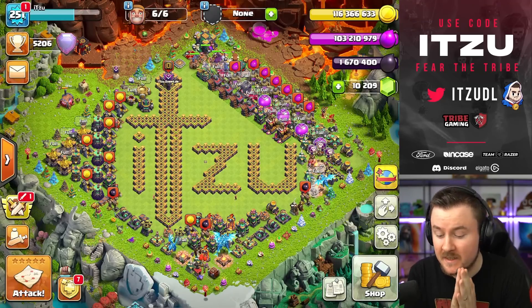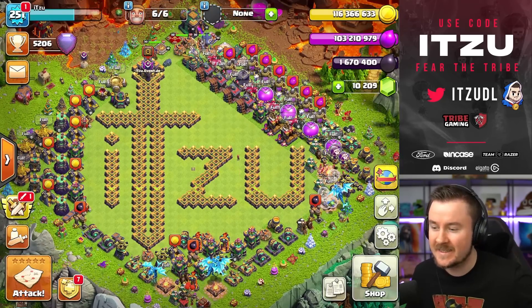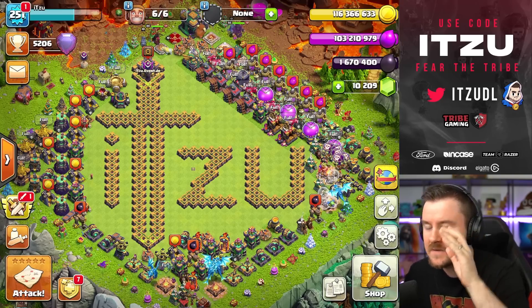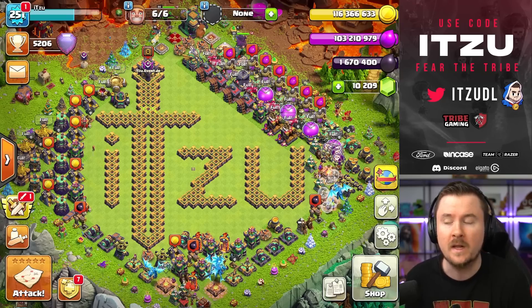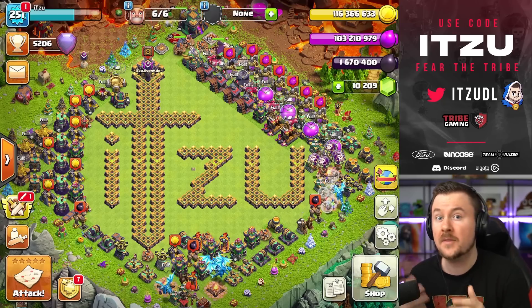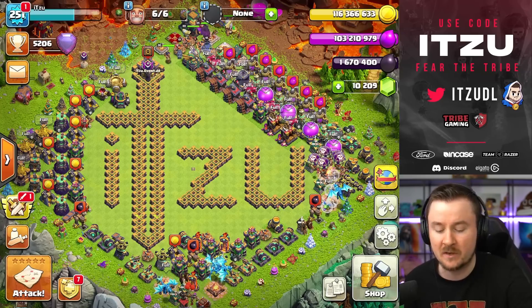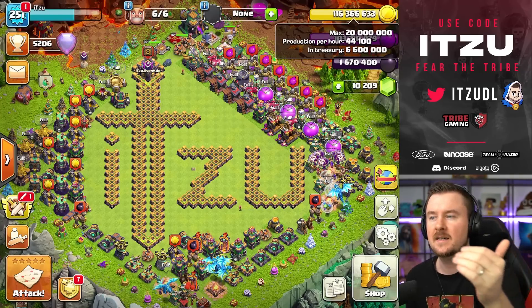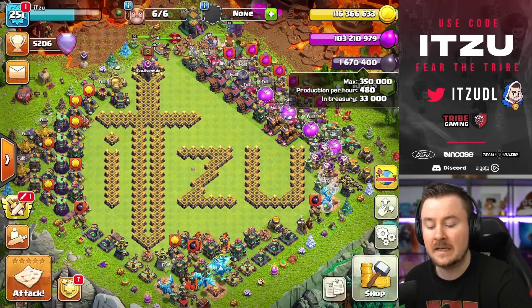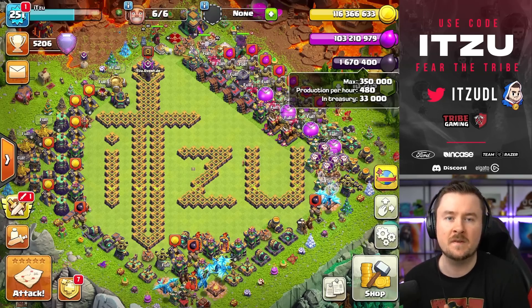Hey clashers, a lot of you have asked where those resources are coming from. People have suggested it's a cheat, a glitch, or something else. How do I have so many resources? If you look at my gold, elixir, and dark elixir, I have 116 million gold, 103 million elixir, and nearly 1.7 million dark elixir — well above the limits of 20 million gold, 20 million elixir, and 350,000 dark elixir. I will explain in this video how you can do that as well.